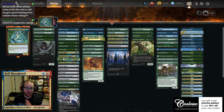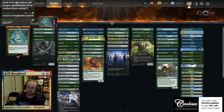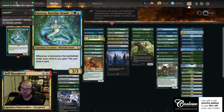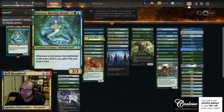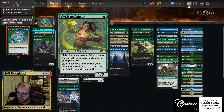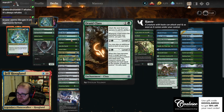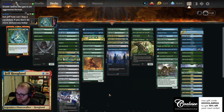Third and final Brawl Deck of the Day. I promise we'll be back with more new ones tomorrow. But for today, we're closing out with the Benthic Druid. Whenever a land enters the battlefield under your control, gain a life and draw a card. And boy, do we have a lot of ways to ramp. We've got Reclaimers, Grazers, Broken Bonds, Druid Classes, Explorers, Into the Norths, and lots of Artifact Mana.